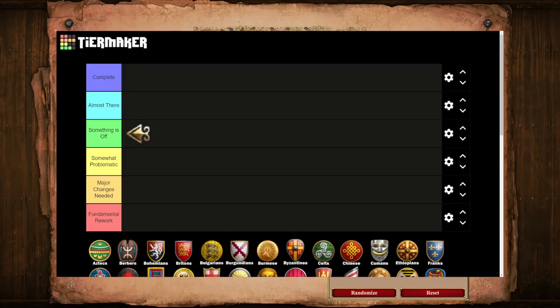Next are the Something is Off civs, who are going to have more problem areas than the Almost There civs, or the issues are less easily identifiable or fixable. Here we see civs that likely need something like a new bonus or unique unit rework. This could also cover civs that have more than one or two problem areas. Falling further down, there are the Somewhat Problematic civs, which have a generally cohesive identity or decent balance, but something pretty deeply rooted prevents them from feeling complete. At this point, myself, other content creators, top players, and the community at large will all have very different solutions.